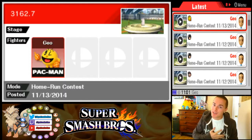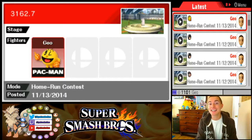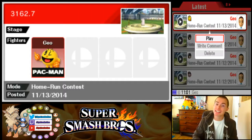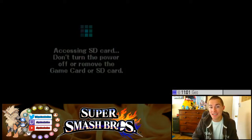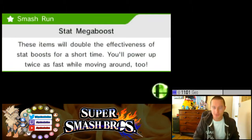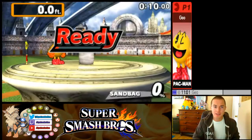What's up challengers, welcome to the gym. My name is Gym Leader Geo and this is Home Run Contest Made Easy. In today's episode we're going over Pac-Man — I'm showing you guys a strategy to get 3162.7 with Pac-Man. His strategy is pretty easy, pretty similar to a lot of other characters actually.